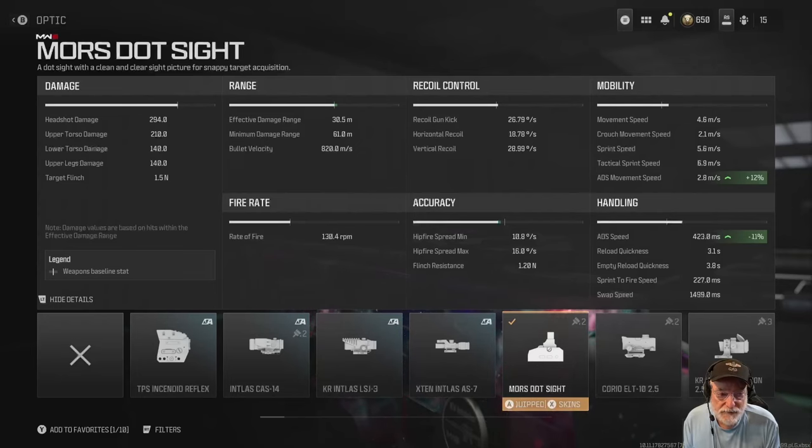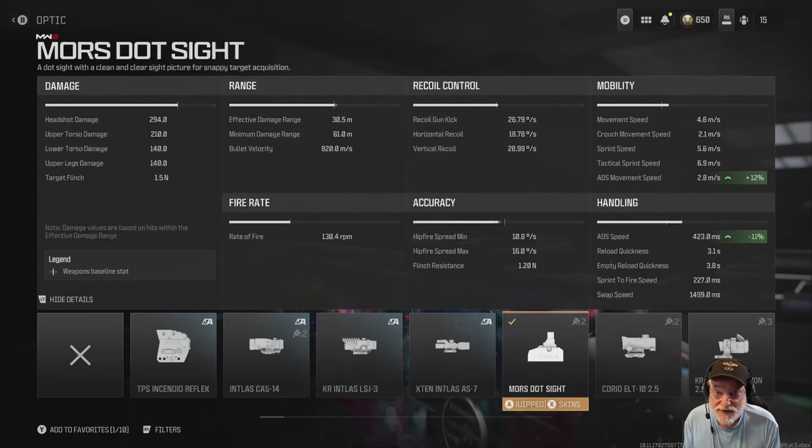Take a look at the ADS movement speed — it helps it by 12%. The Ivanov woodstock also helps with the composite 423 milliseconds on the aim down sight.